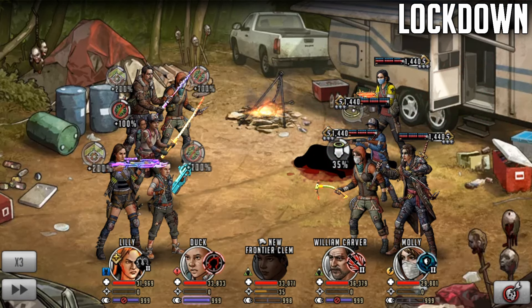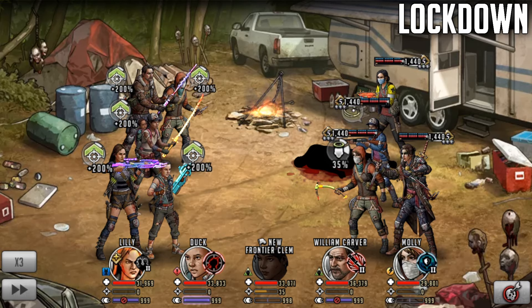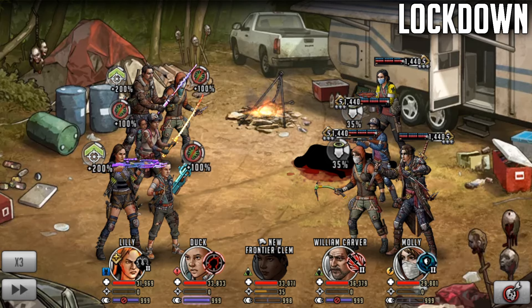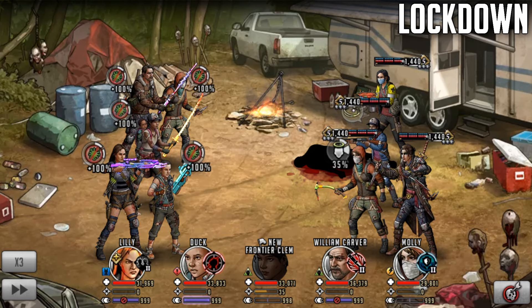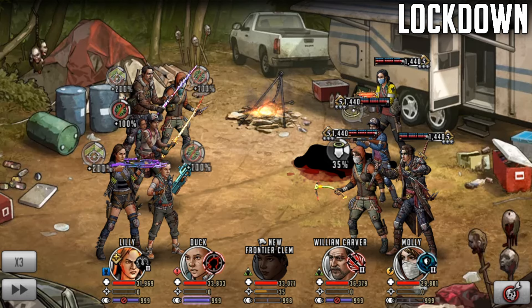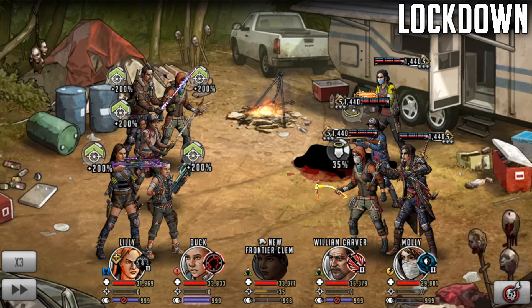Now everybody has 200% attack buff, and then I could use William Carver's signature move, obviously Lily's signature move, Duck's signature move - massive amplified damage. Those roadmaps are going to be nuts if you have got this character as the leader, especially for William Carver. He seems to be like one of the key damage dealers on that roadmap, and obviously the fact that he's got a 200% attack buff is going to make things a lot easier for sure.